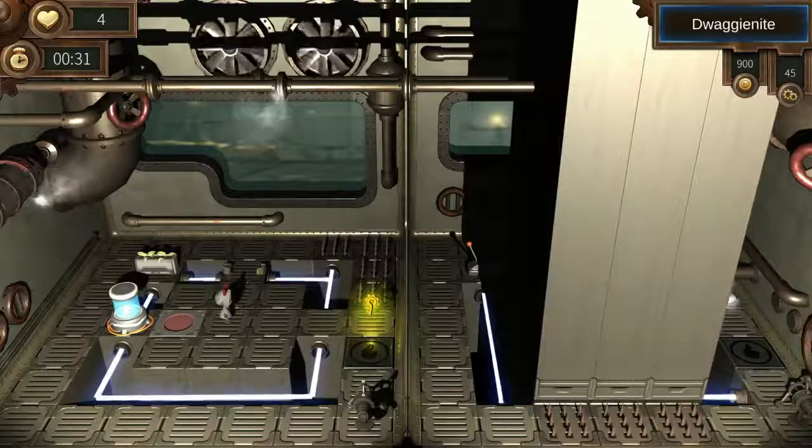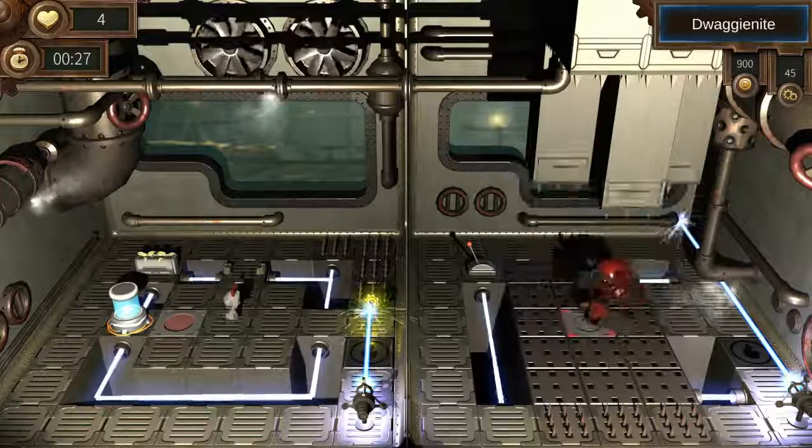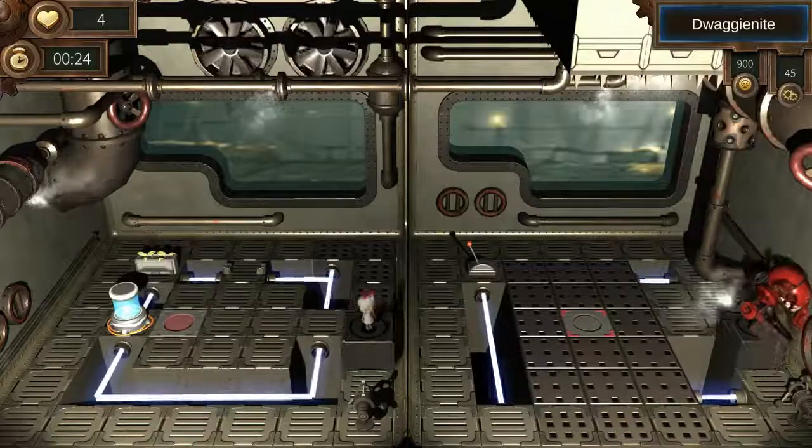Now we just need to wait until we are in position. Wait until that thing in the middle comes up. So we're in position — wait for the laser to disappear. And there's your key for the end of the level and the end of chapter 1.